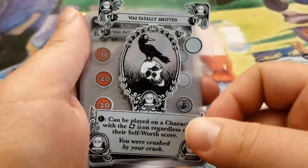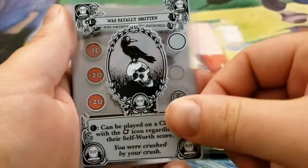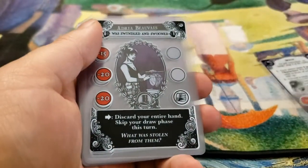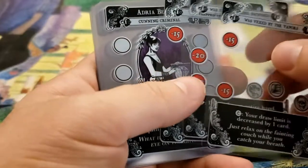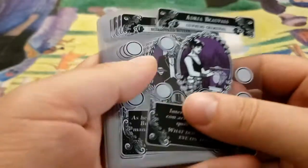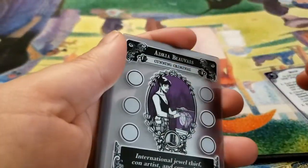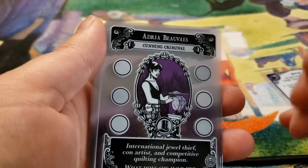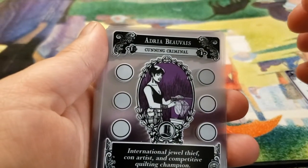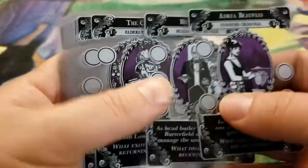You also have modifiers that will blank old modifiers - you can place a card on top to blank a modifier and kill the character. The idea is to kill your characters faster than anybody else. The first person to kill all of their characters ends the game. Anyone with living characters won't count those towards their point value, and everyone counts up the modifiers on all their dead characters - the person with the lowest modifier is the winner.